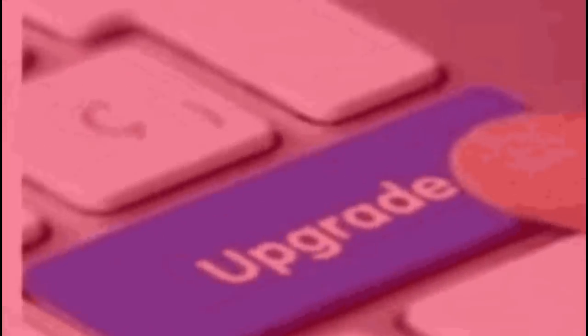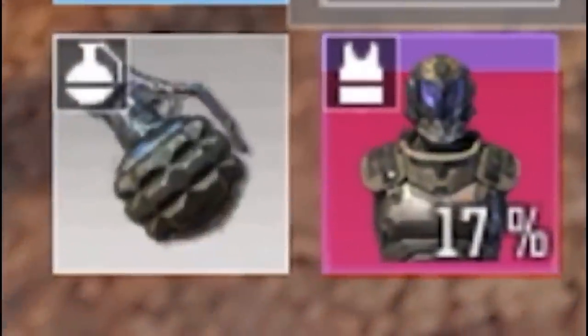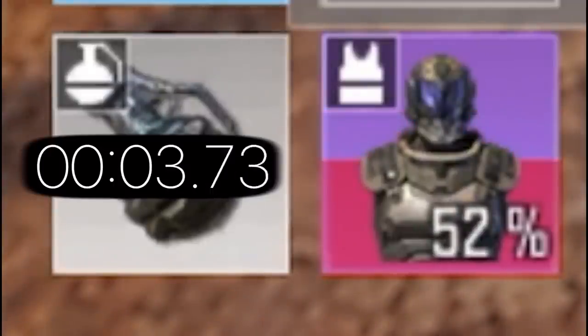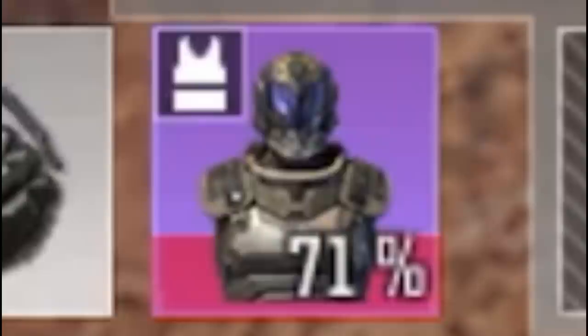When the Refitter class is upgraded, the repair boost becomes even better. Once the pack is dropped, the boost repairs 8% instead of 5%, plus the normal 3% repair rate, and the boost lasts 5 seconds instead of 2. During that time it managed to repair 51% — which is insane. After the boost is over, the repair rate goes back to normal at 3% at a time.